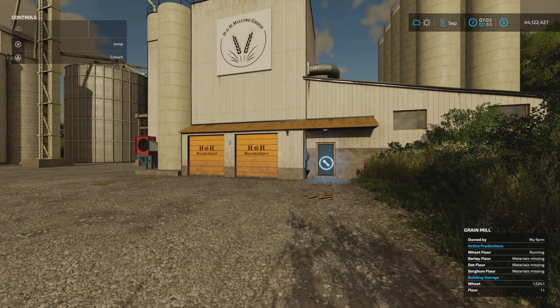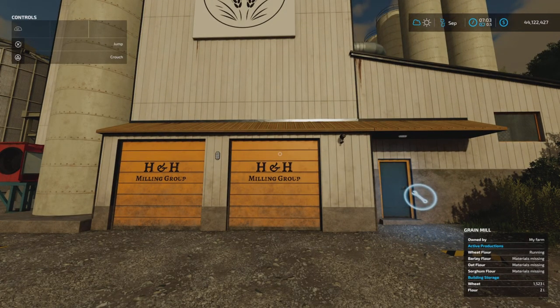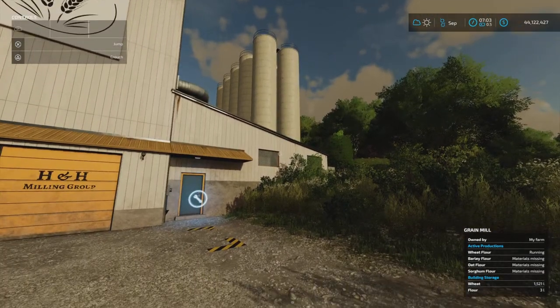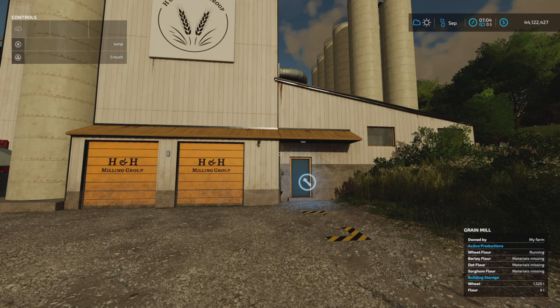When I'm doing videos like this — map tours and that kind of thing — it makes life a little bit easier. Now, because I've got field info on, as you can see bottom right, I own this building. It's telling me: grain mill, owned by me. Wheat flour is running, and it also lists barley flour, oat flour, sorghum flour. I tipped a full load and then bought it — I got paid for it and the wheat is actually in there. That's a welcome bonus!